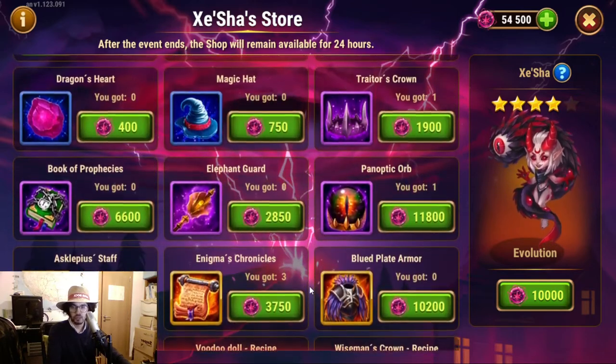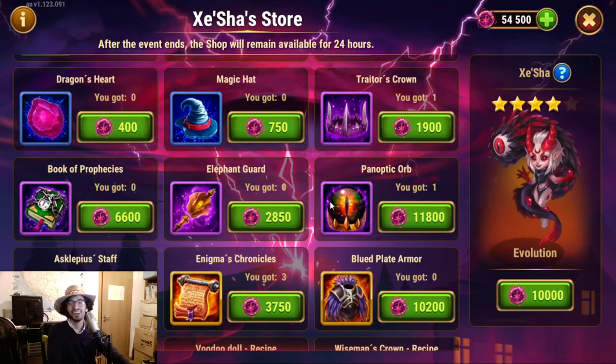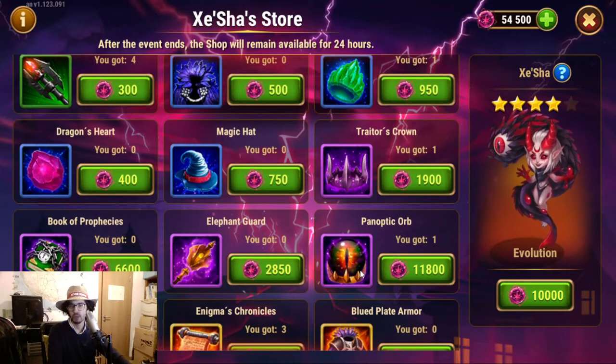If you are a bit desperate to get some items — and it's now 2am for me, the event refresh — the shop has refreshed. If you are in need of certain items or it's just taking too long to get some items, these purples here are also well worth it. The Panoptic Orb and the Book of Prophecies — we will take a look at that.